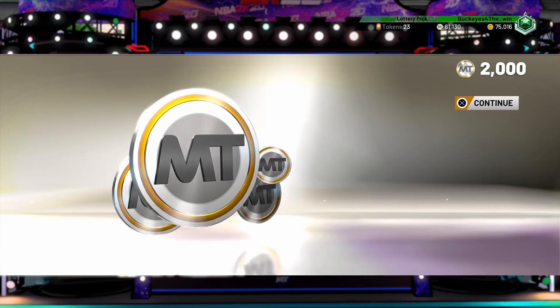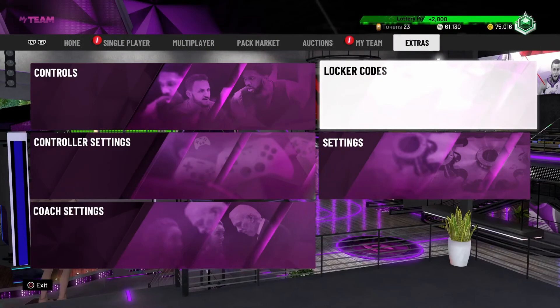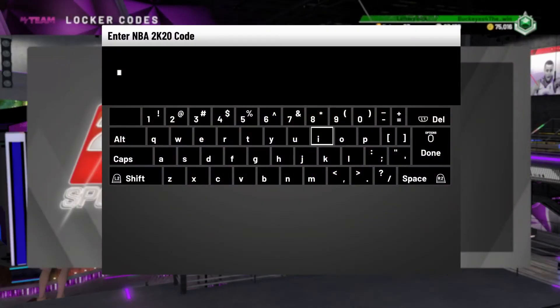The next locker code came out two days ago — they've been on fire with locker codes, dropping them it seems like every day or every other day, which is good. Everybody's been saying they want more ways to get free cards, free MT, and free tokens without having to spend their entire bank accounts to get the cards they want.